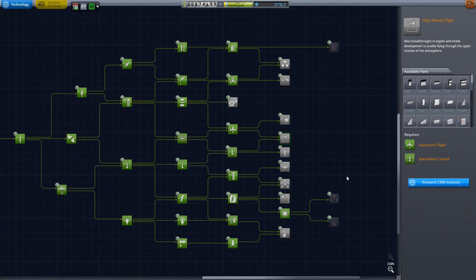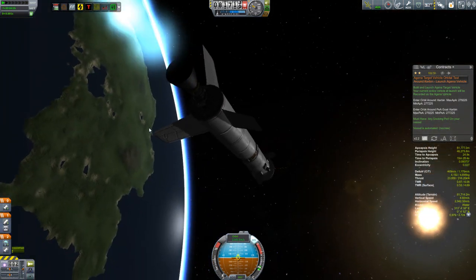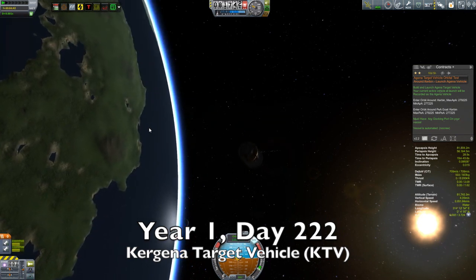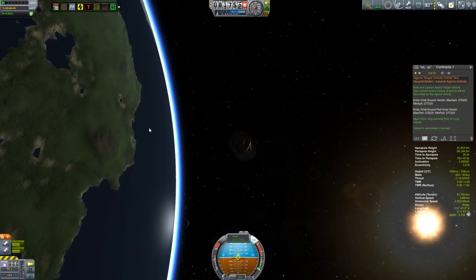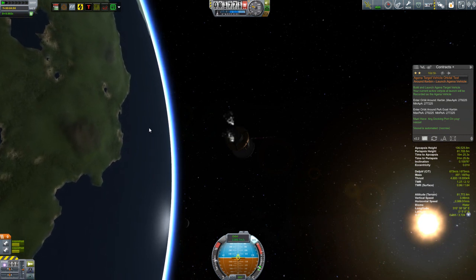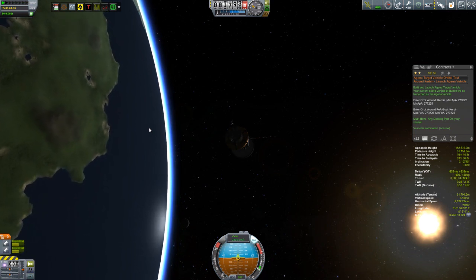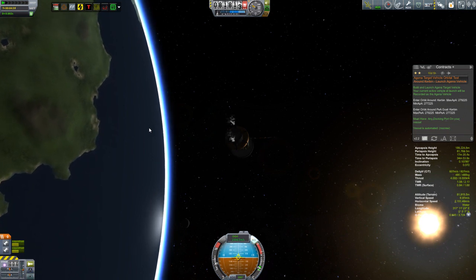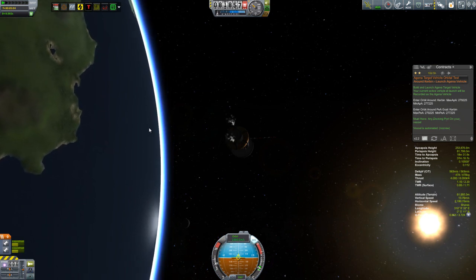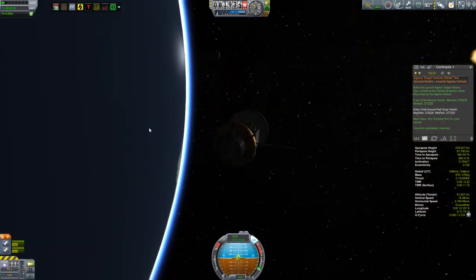A lot of stuff still coming up that you have yet to see, and that's all just in tier 6. Finally, onto something a little bit new. This is the Kerjina Target Vehicle, or KTV, and the contract is to launch the Agena Target Vehicle. This is one of the historical missions that comes with the Mission Controller 2 mod, and this is actually a two-part mission. The first part is to launch this vehicle, which is going to form a target for subsequent vehicles to practice docking.